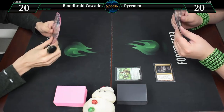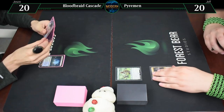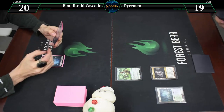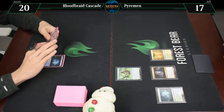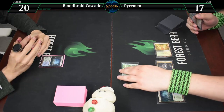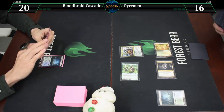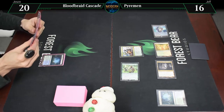Untap, draw for turn. Going to crack Rainforest, going to 19, which will get us a Temple Garden tapped. Then tapping a white for a human — Renegade Rallier. Then I missed a Rainforest fetch, which we tap, going to 16, and this time we'll get a Hallowed Fountain tapped. And it's your go. Crack fetch at end of turn, going to 19.